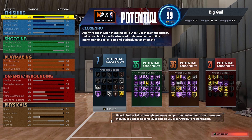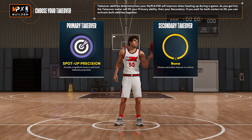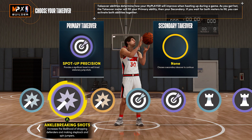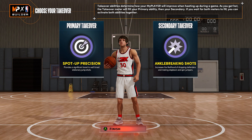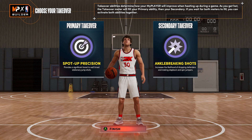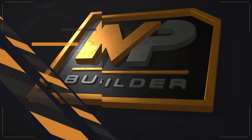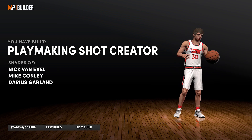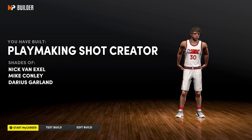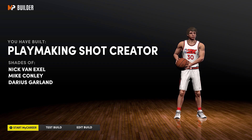This is probably looking like the meta point guard build for next gen. For your takeover, I would suggest using Spot Up Precision — which lets you green more often — basically a regular sharp takeover, and Ankle Breaking Shots. These are the two best takeovers, and the ones I'll be using on all three of these point guard builds. For the first build, you've built a Playmaking Shot Creator — pretty normal name. That's what most of these best guard builds are going to look like.